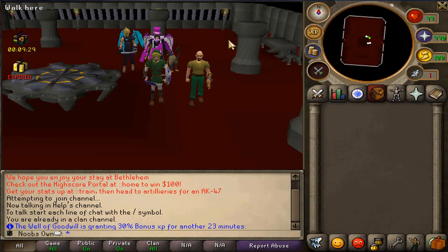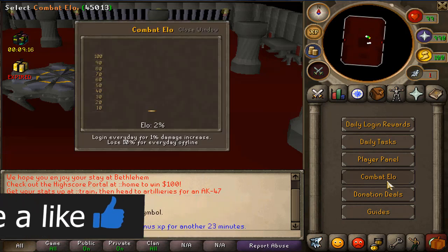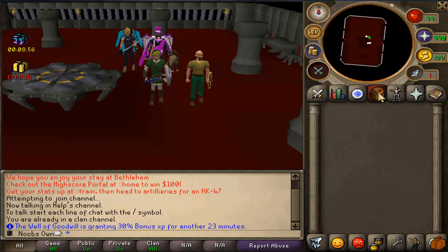Starting off there are two things I want to show before we get into the video. If you go to the achievement tab at the bottom right you can actually check combat ELO. Every day you log in your ELO goes up by one percent, which increases your damage versus NPCs by one percent. If you go offline for a day you will lose 10% of that, but if you log on for 100 days you actually do double the damage.